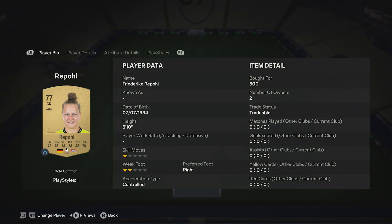These cards are around 500 to 550 coins. If any of these cards go up in price, just switch them for a different German player.